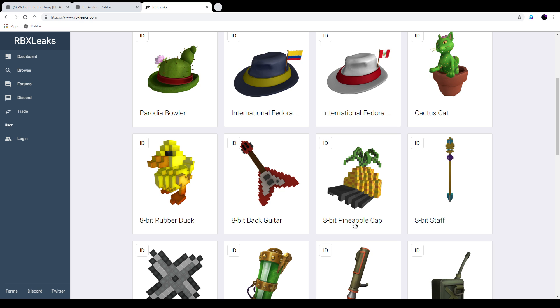We also did receive the 8-bit pineapple cap — I think this one is maybe like 25 to 50 Robux. It looks pretty alright I guess. And then we also did receive the 8-bit back guitar, that could be like 250 to maybe even 500 Robux. I think it looks alright, not my type of item.